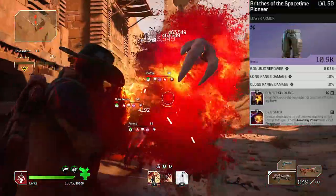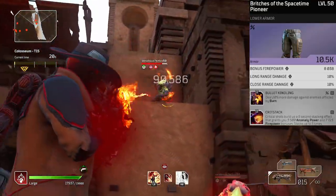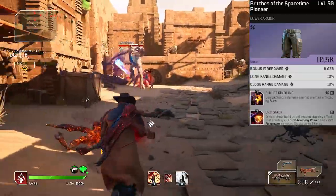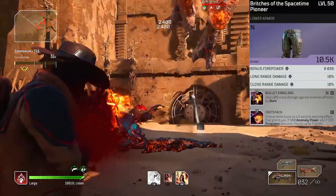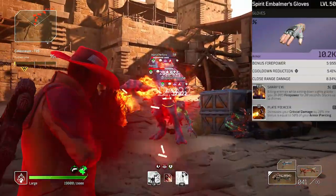On our pants we've got close range damage — the long range attribute doesn't really do anything since our gun doesn't reach long range, but that's okay. Bullet kindling obviously buffs our damage against enemies which are on fire, which is pretty much everything all the time. And crit stack, because we want critical hits to make our firepower go up even more.